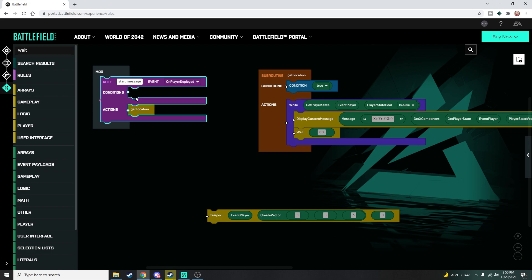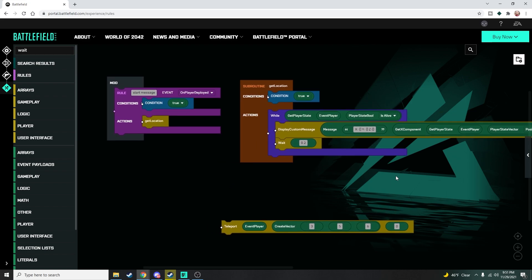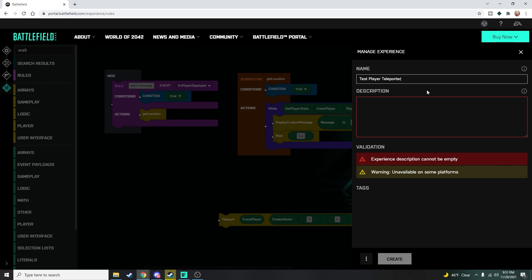Now I need to run the Get Location subroutine any time somebody deploys. I'm creating a rule on Player Deployed, condition true — every time a player deploys it will run the Get Location subroutine. The subroutine starts the while loop; while the player is alive it continuously displays the custom message. When the player dies, the loop ends. When they deploy again, a new Get Location starts. Let's save this — calling it 'Test Player Teleporter' — and host it on the Battlefield 2042 Portal to see what it looks like in game.